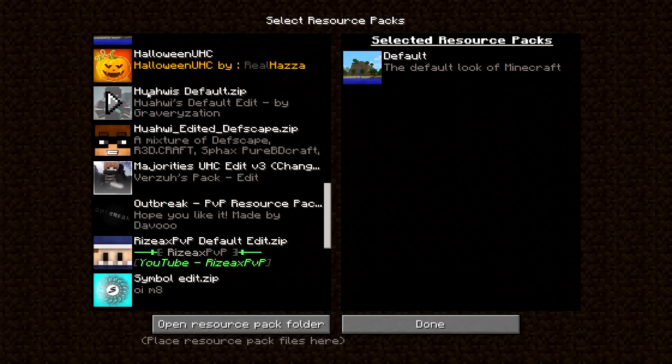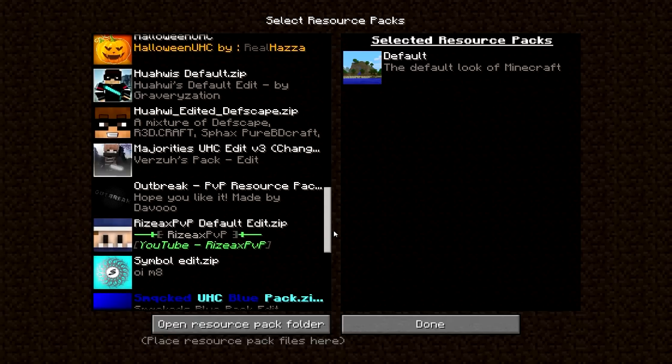This is a Wahi default — this is a pack a lot of people will ask for. This is like my main pack I use, one of my favourites of all time, probably my favourite pack to use. Then we've got Wahi Edited Deathscape, which as you guys are probably aware is kind of a similar pack to that one but it's just not a default version. This is Majority's pack — I sometimes use that in UHC. This is Outbreak PvP — I don't use this too often, but when I do it's a pretty nice pack. It's sort of Oreo-based, it's made by Davu.